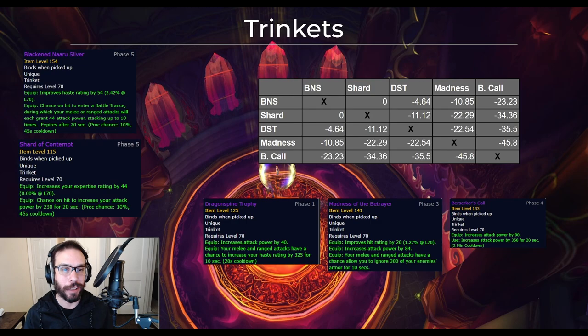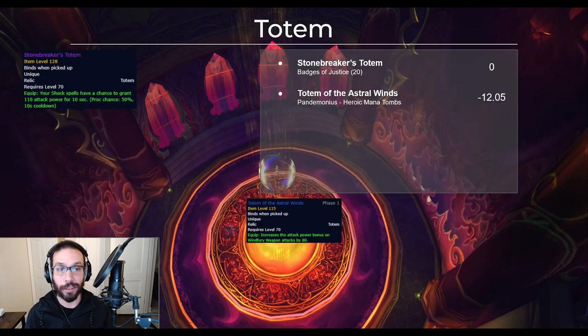The new absolute best trinket for all physical DPS is the Blackened Naaru Sliver off Muru. Also notable is the Shard of Contempt, which actually drops from the new five-man dungeon, Magister's Terrace. This trinket is technically best if you can make use of nearly all of its passive expertise — 44 expertise with an attack power proc. DST is still a really good option, not too far behind. Berserker's Call is a good trinket but loses a lot of value in the longer fights seen in Sunwell. For the totem slot, Thunderfall is released in phase 4 and is best in slot until end of expansion by about 12 DPS.